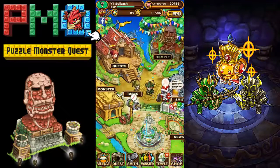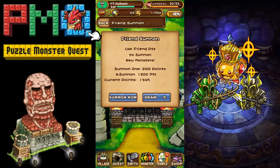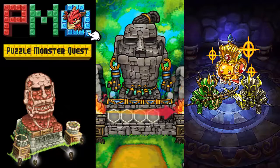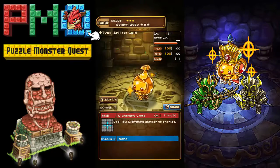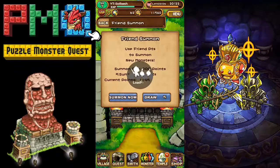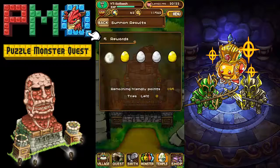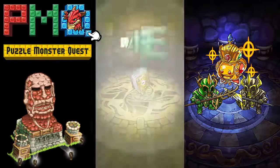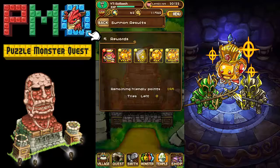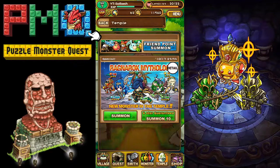This game is pretty awesome. The temple is where you can use stuff you get from your friends — the friend points. I currently have 1,395, so I'm gonna summon some. This is where you can get new monsters. We got a rare — let's draw five and see what we get. We may have to upgrade to hold some of these. We got another rare but nothing really spectacular, and we don't have enough to do any more.